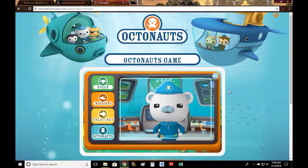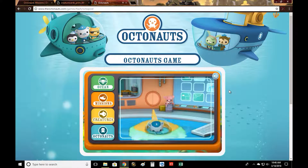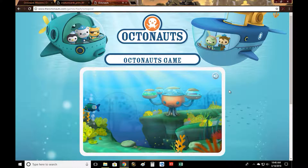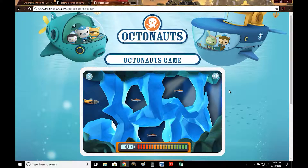Octonauts, to the launch bay! Move the Gupti through the ice using the arrow keys. Make sure to drill through the ice and avoid the rocks to save all the fish. Rescue all the fish in this part of the cave and drill through to the next part of the cave.